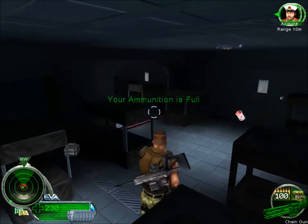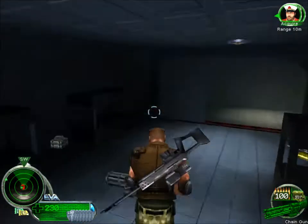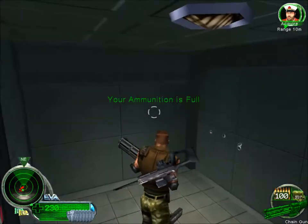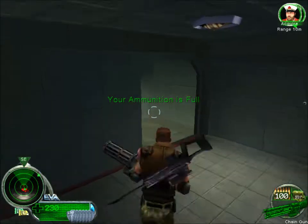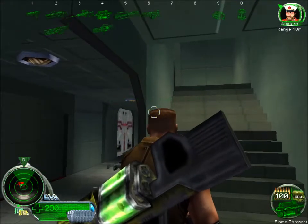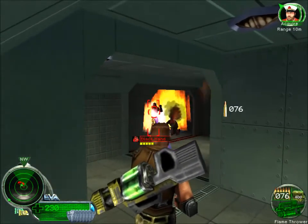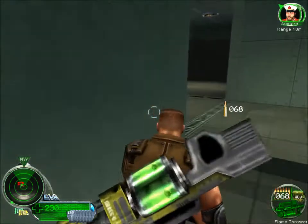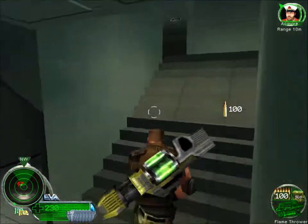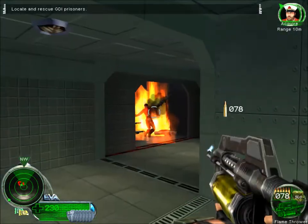There's a lot of red dots beside me and they say they're on the same level but... Okay, the other one is full of flamethrowers so this one is probably full of Temps. Take caution. Right now there's only Black Hands. Locate and rescue GDI prisoners.